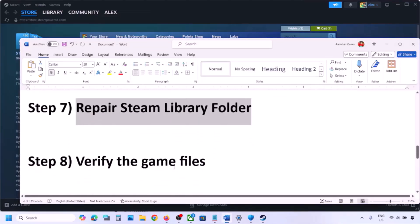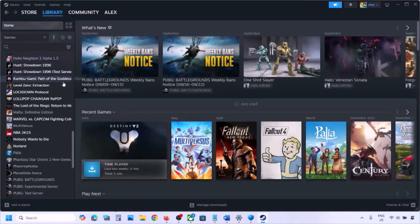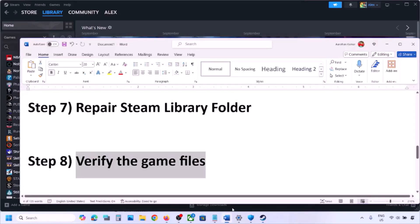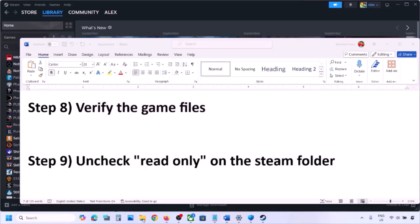To verify the game files, go to the Library, right-click on the game, select Properties, go to the Installed Files tab, and click Verify Integrity of Game Files. Once the verification is done, check if the issue is resolved.